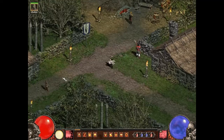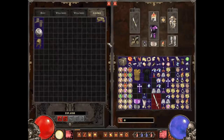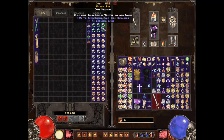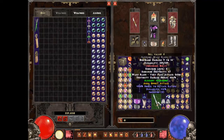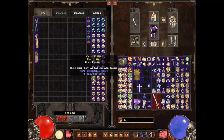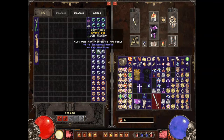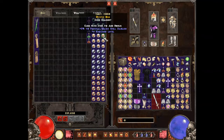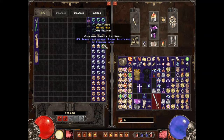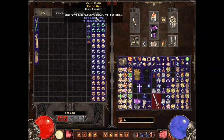Now let's go over orbs. The orbs in the store are organized into categories: the ones on the very bottom are for armor only, the ones above those are for weapons only, then there's a section for any item you're wearing, and the top ones are for only rings, amulets, and quivers.